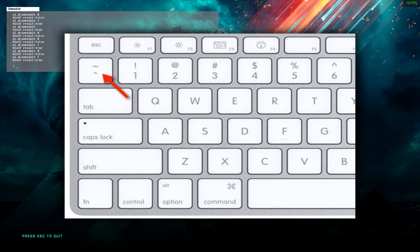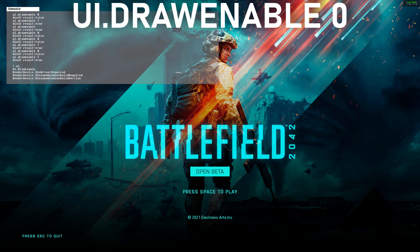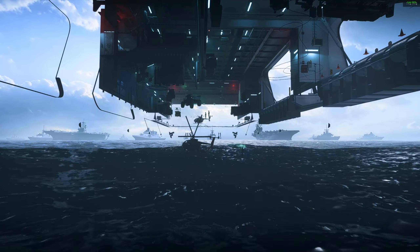Here we are at the preload screen. Open up the console by pressing tilde — the button underneath Escape — and type in 'ui.draw enable 0'. That will bring you up into the area. Some people will get a depth of field effect; to get rid of that, open the console again and type 'post process.dof method dof_method_none' and hit Enter. That removes the depth of field effect.